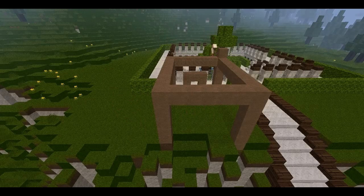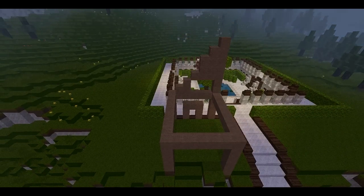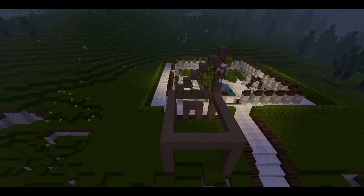Now he's just making this cage, still using brown wool. He's going to make — you'll see — the roof's going to be a steep roof.